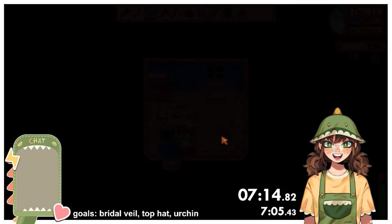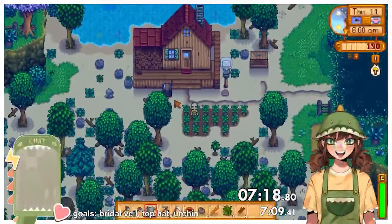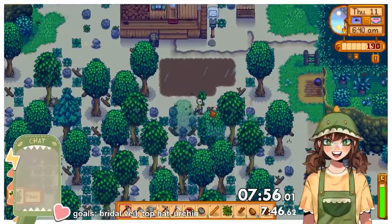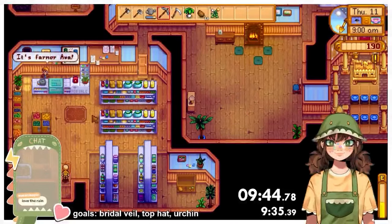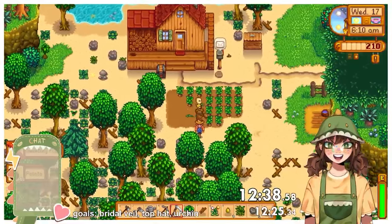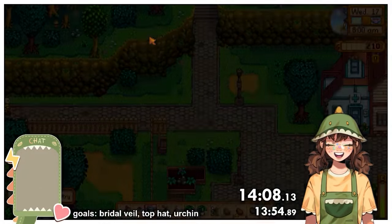On day 11 my potatoes were ready to harvest, which was bittersweet — I got rain on the day when I don't have to water. I prepared 30 pots for the potatoes I would buy that day, then realised I couldn't open the community centre again on a rainy day. I gathered materials to make a scarecrow and headed off to Pierre's for the second time. I planted my seeds and went back to bed. On day 17 I harvested my potatoes, added 18 more pots to the farm, and on a finally sunny day triggered the community centre cutscene.